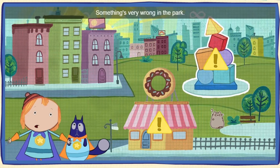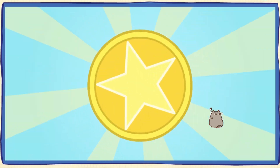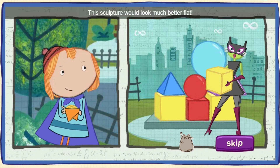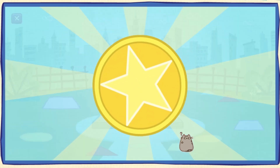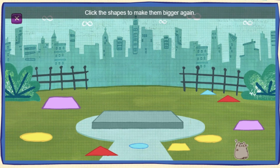Something's very wrong in the park! Keep away from that sculpture, Flatwoman! This sculpture would look much better flat! Flatwoman has flattened all the shapes in this sculpture! Let's change all these flat shapes back into solid shapes! Click the shapes to make them bigger again!